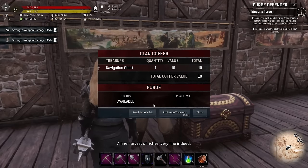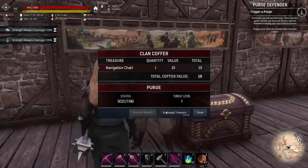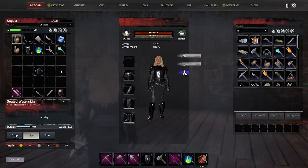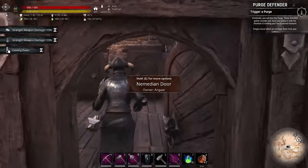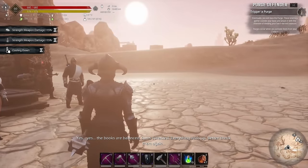So we'll trigger a purge. To do that we're going to proclaim wealth - it says: beware, by proclaiming your wealth you will draw the attention and greed of the Stygian empire to your door. Their armies will assault your stronghold and seek your treasure. The greater the prize, the greater the threat. You cannot build during a purge - prepare your defenses. Now the Stygians will set up what they call a forward operating base.